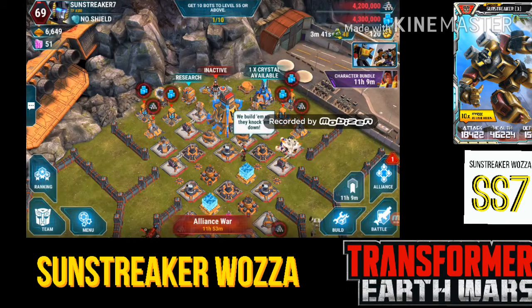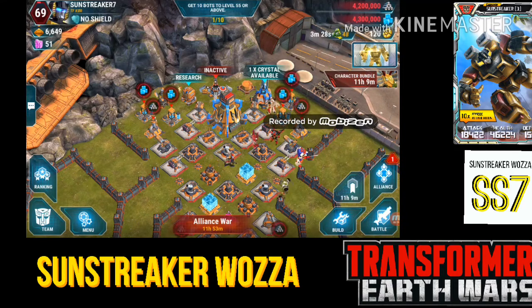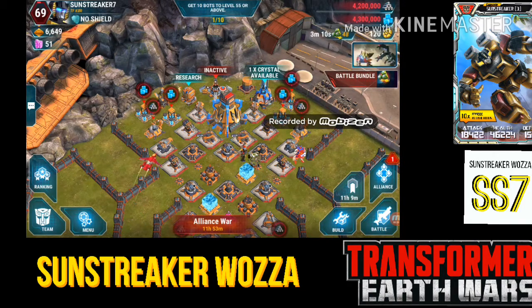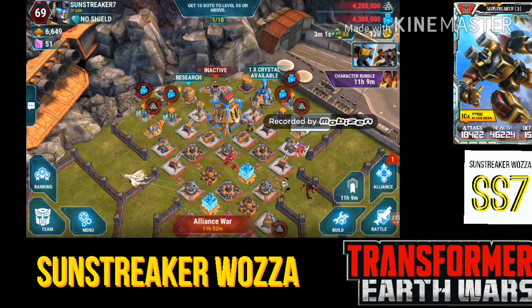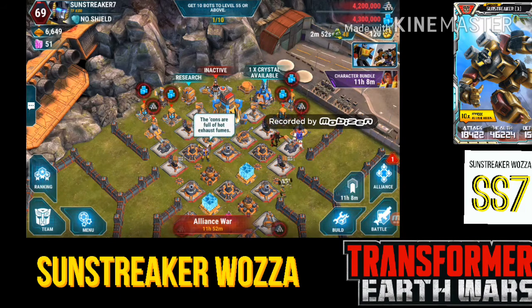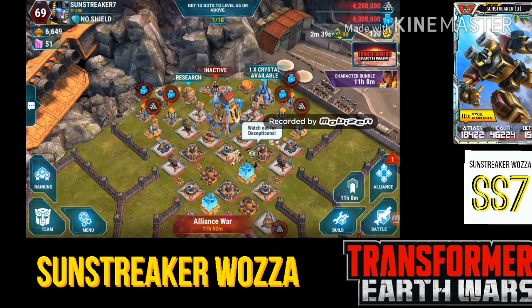Hey guys, Sunstreaker Waza here. Today I thought I'd do a video about different combinations of bots — what bots work well together and what combinations I use in wars, in leveling, and in general teams. I power level regardless of what event I'm on because TF Core is a pure war alliance — every week, every event, every day, war. So our number one priority is getting our war team up to 12-13k as soon as possible, and the best way to do that is power leveling.